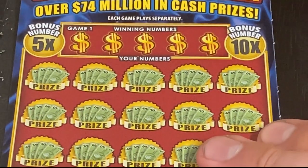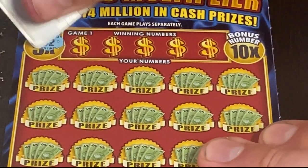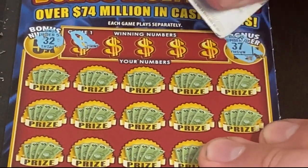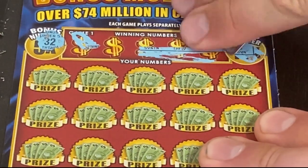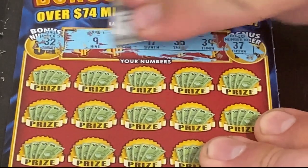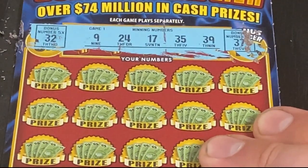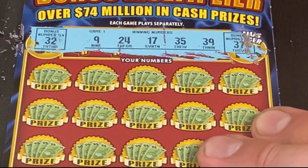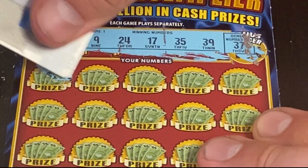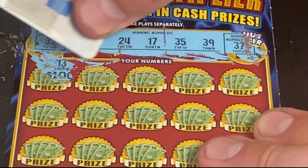Okay, same thing. The five times number is 32, the ten times is 37. Let's see what we can get. We have 9, 24, 17, 35, and 39. Oh, we have 13 — we needed that last time!